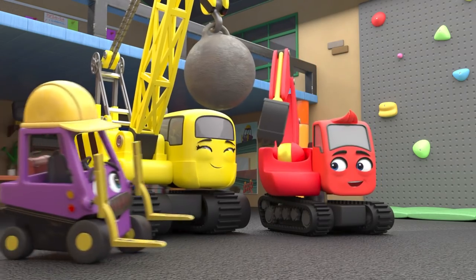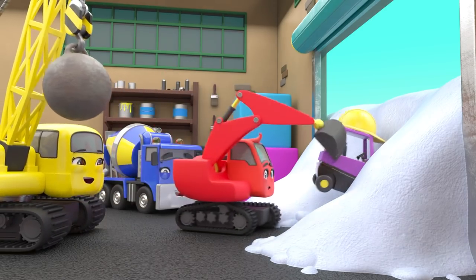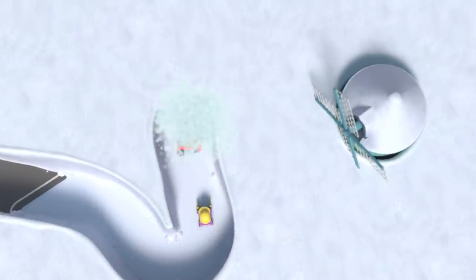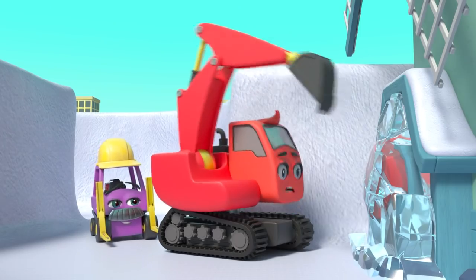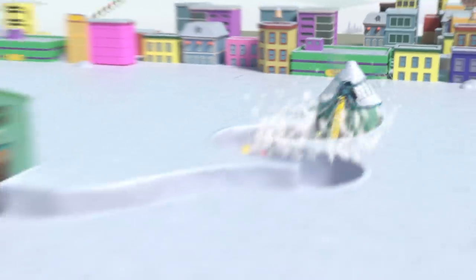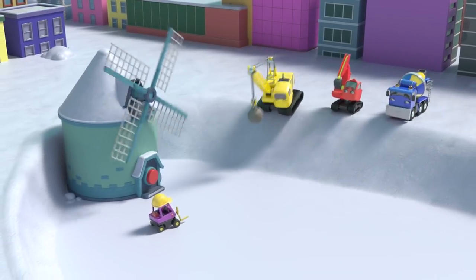The next morning, everyone is ready to get back to work. Oh look — there's so much snow outside! Oops — I don't think that'll work, Mr Rubble! Diggly can dig a path through the snow. There — now they need to reach the windmill. Almost there! There! But the button is frozen up. This looks like a job for Daisy! There — no problem! Whoa — the windmill is blowing all the snow away! Great work everyone! Now they have time to play — they can all slide down the snowdrifts! Hooray!